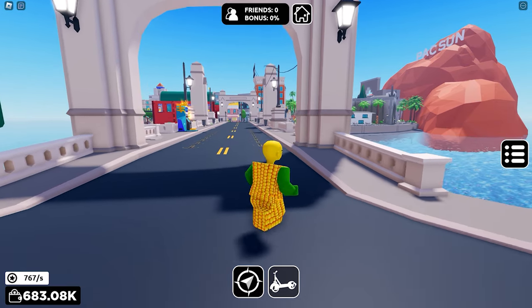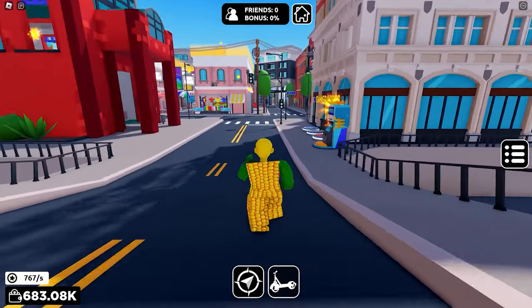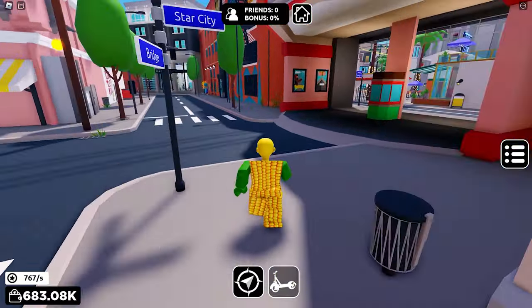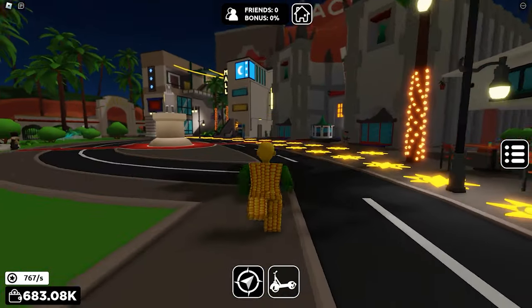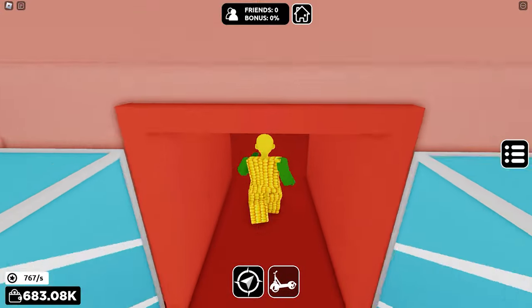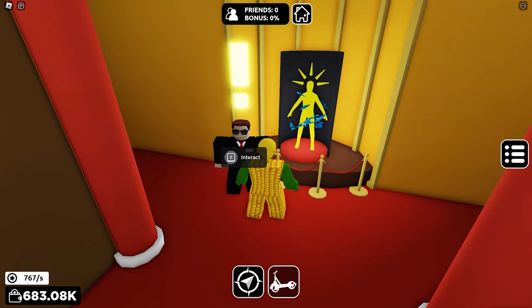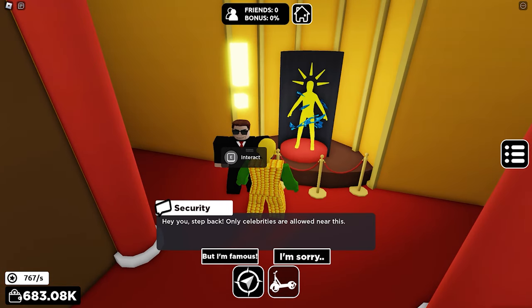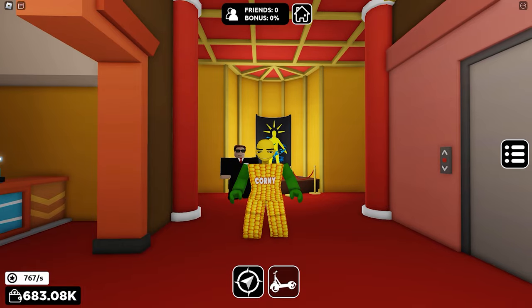Once you complete and unlock the Hollywood area, talk to the NPC to start the quest. Follow where I go — it's in this building. Here he is, and you can also see the free item being displayed. This security NPC will ask you to collect four autographs from celebrities just outside the building — it's super easy.